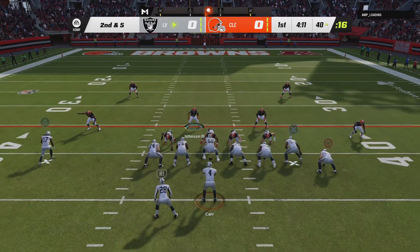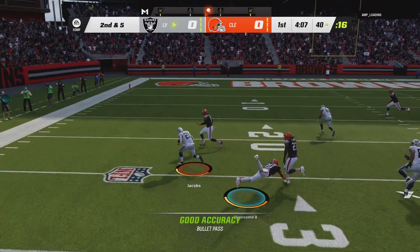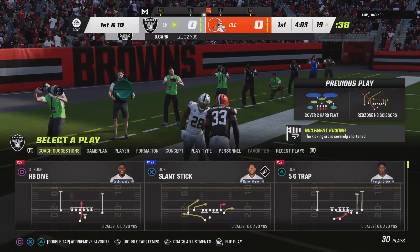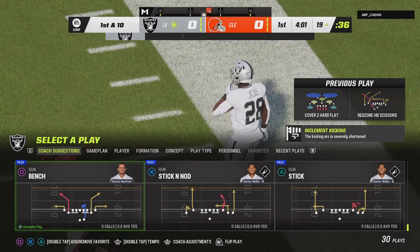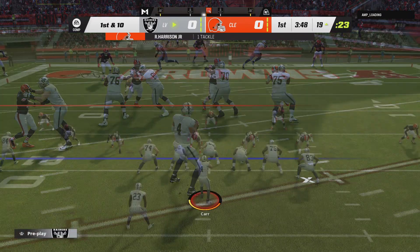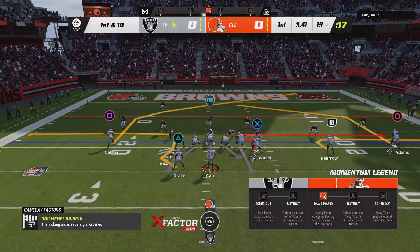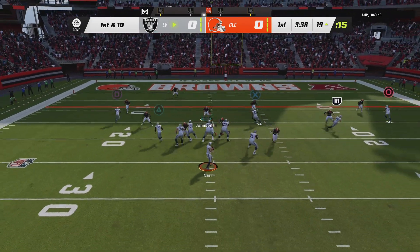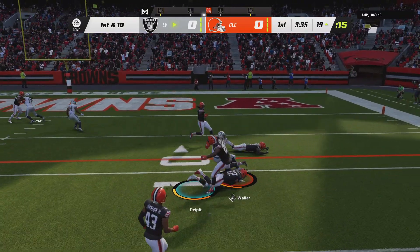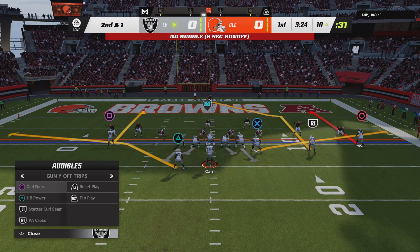They're starting to think they're dominating the line of scrimmage. Carr completes it, and they'll wind up getting this one all the way down inside the 20 — 22 yards, a first down. That's going to be a good matchup for him, using him out of the backfield to turn those linebackers. You're not only going to have to try and run with him, but you're going to have to try and tackle him in the open field. Meanwhile, Carr's throw, complete to Waller, and a good gain of nine from the 19 down to the 10.